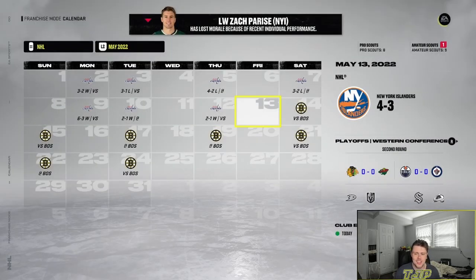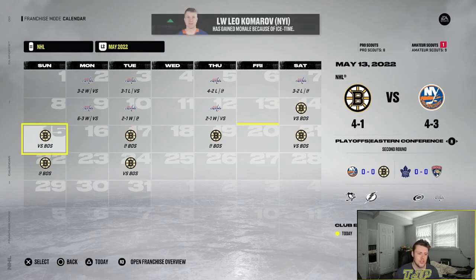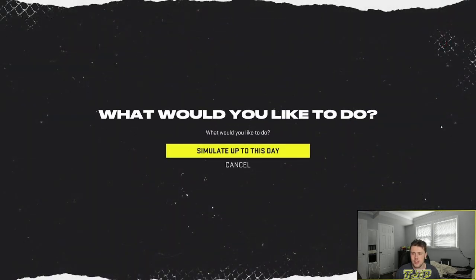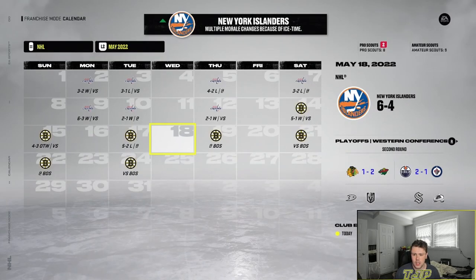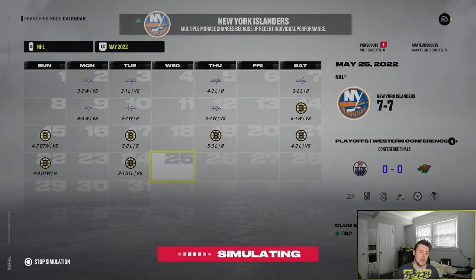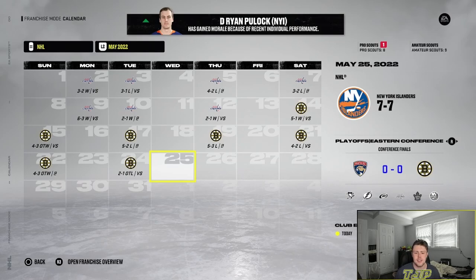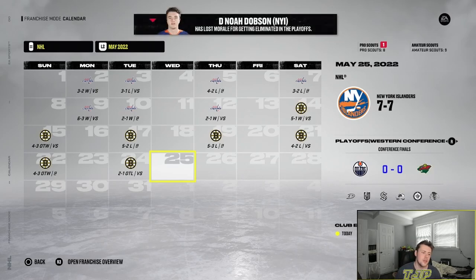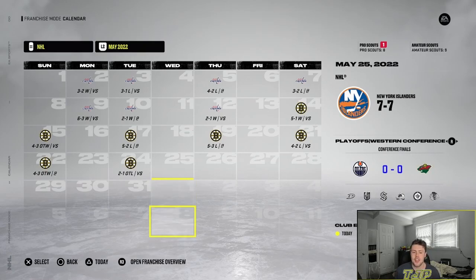EA, fair play — the Capitals blew a three-one lead. We're going to face the Bruins in the conference semifinals. Game one we win five-one — nice to see. Game two we win in overtime, up two-zero. Then we lose three straight and it's two-two. We go to game seven and we lose in overtime. We had a two-zero lead and blew it — typical EA fashion. Always up in the series and then we blow it somehow.